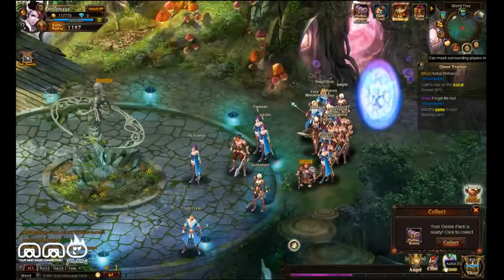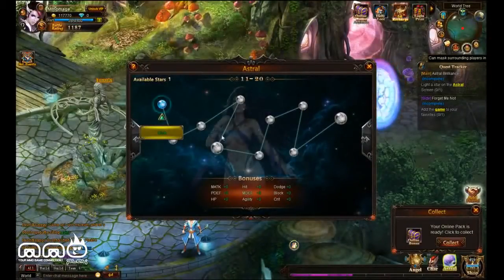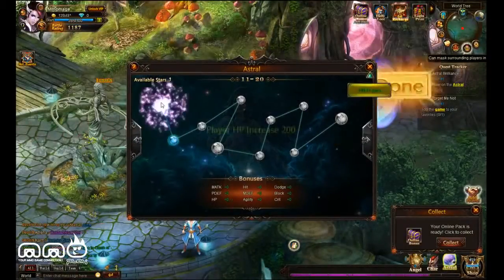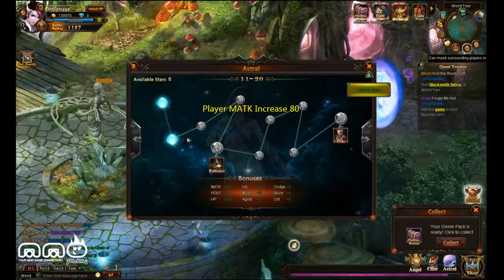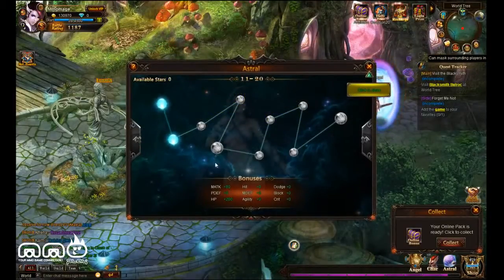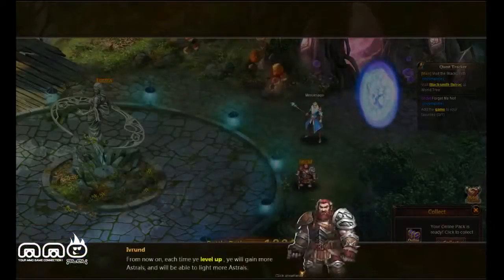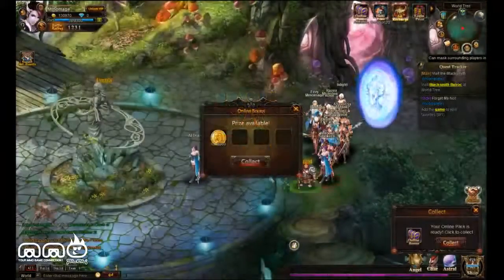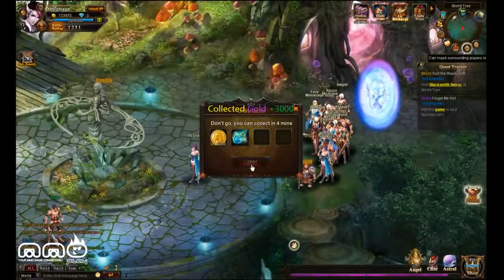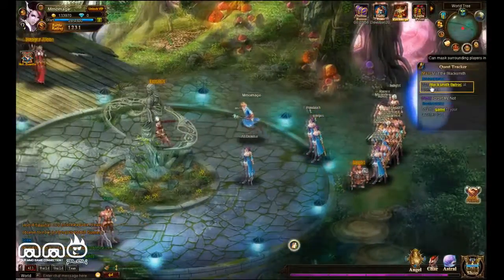In lieu of a traditional skill and stat leveling system, there's going to be what looks like a star constellation — the kind you get from a lot of Asian MMOs. As you gain levels, you can go through the constellation to get different passive upgrades. At this point there were no real decisions to make — if I have points, I use them, and they're all based off your level. So it's just stat points. Maybe in the future there'll be some way to customize it, but I didn't get very high level.